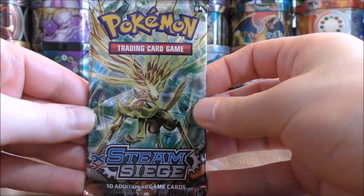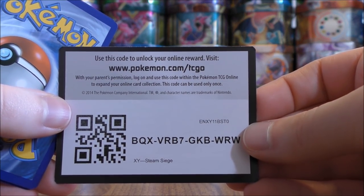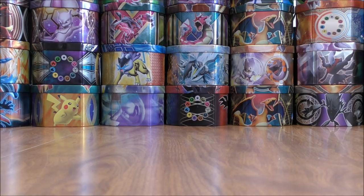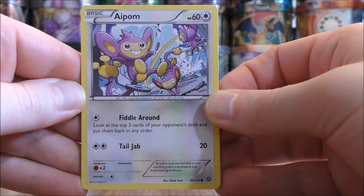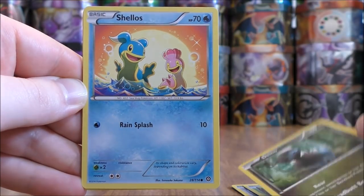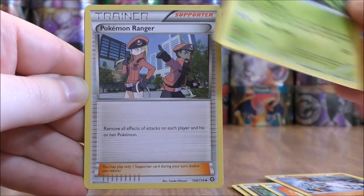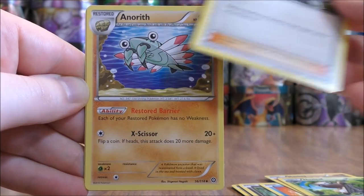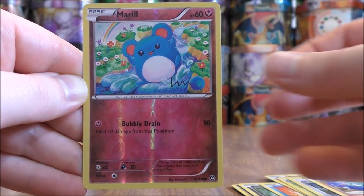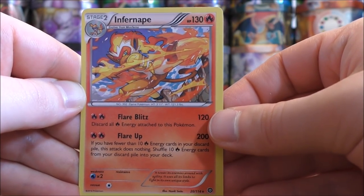On to the Steam Siege pack now, Xerneas BREAK on the cover artwork. This set is one of the better sets in the 2018 standard format. Volcanion EX you can get in this set, Professor Sycamore — both the regular trainer and the full art. The pack starts with Apon, Larvesta, Dino, Shellos, Mankey, Nuzleaf, Pokemon Ranger, Anorith, Reverse Holo of a Meowth — just a common — and the final card here would be an Infernape, and that is a Rare Hollow.